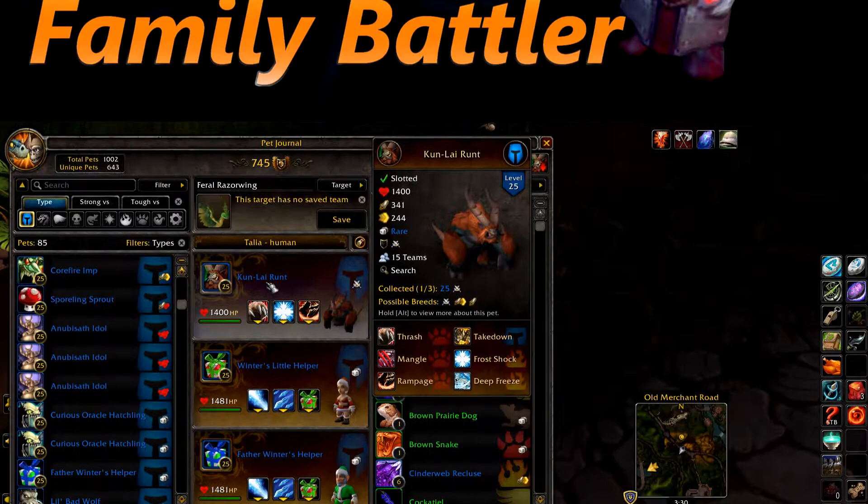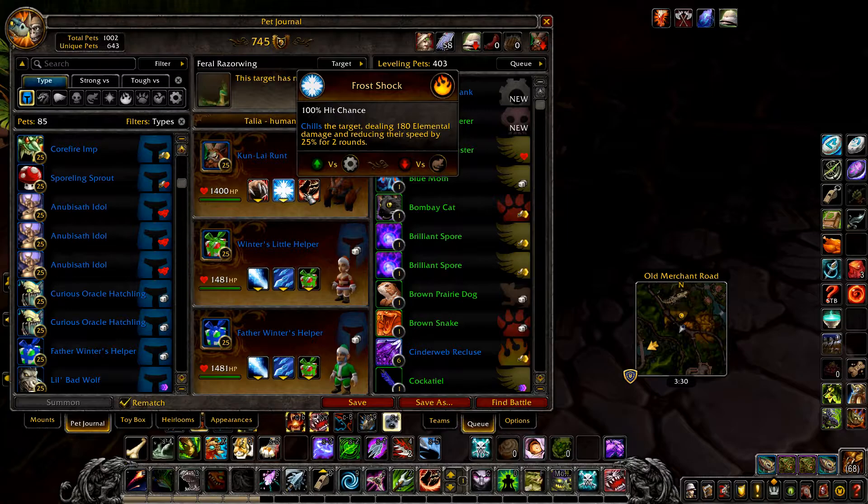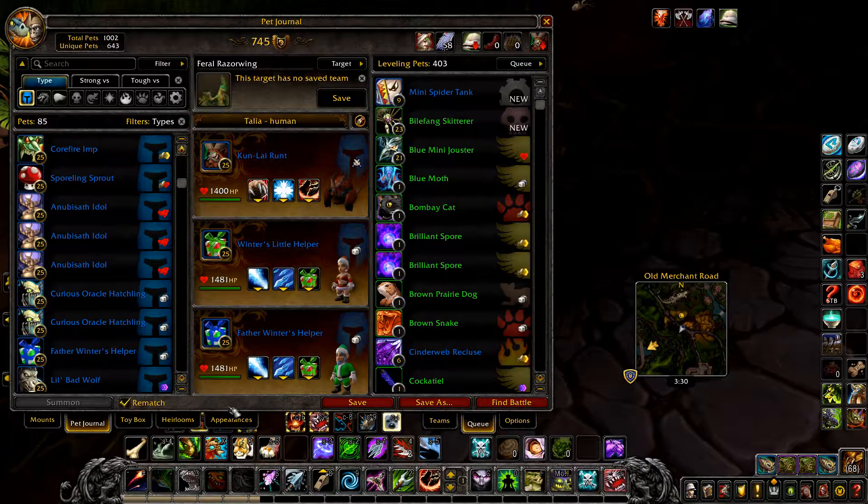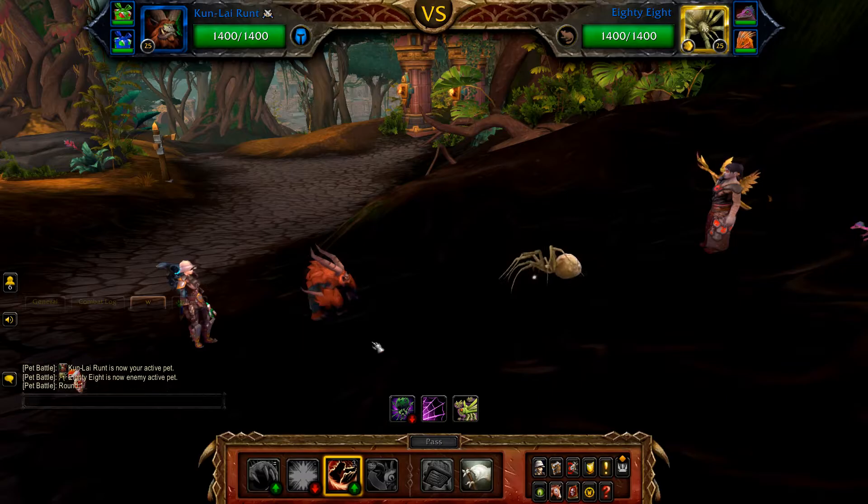Next we have Human Resources. Your first pet is a Kun-Lai Runt or similar pet with Thrash, Frost Shock, and Rampage. Your second pet is a Helper with Ice Lance, Cold Blizzard, and Gift of Winter's Veil. And finally any level 25 humanoid pet — this one is unlikely to be used.